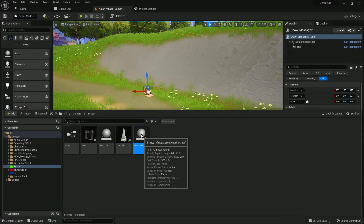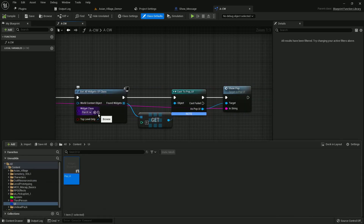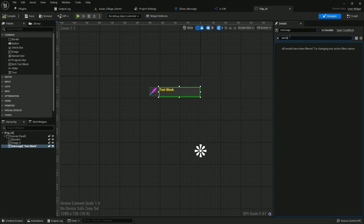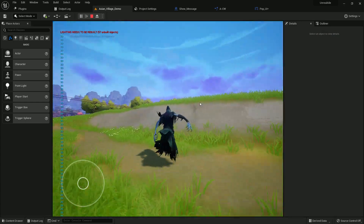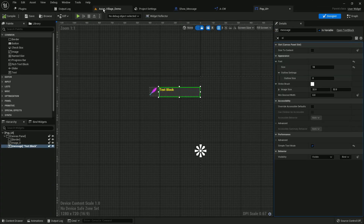Basically on create message, this is a function and this function is basically creating the UI. In the UI this is a text, so maybe there's a code that should be there - something like size to content. Not this one - simple text mode I guess, because as I know there should be an option to get that text to fit in that specific box. I need to do some research about that, like how to do that. For now let's skip that part.